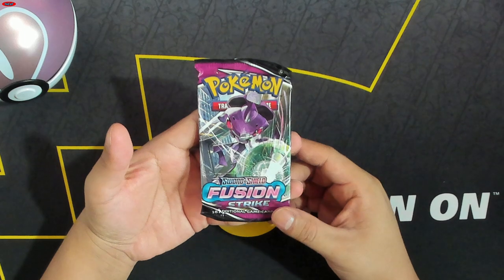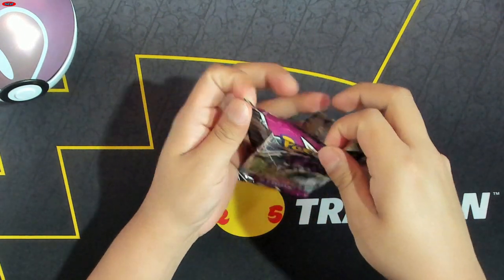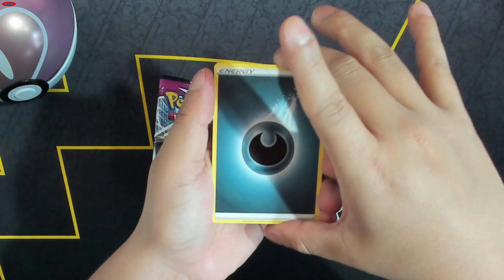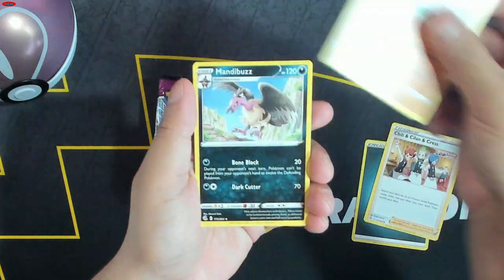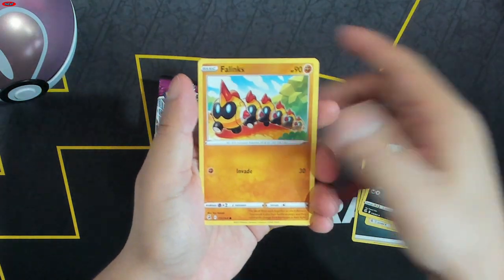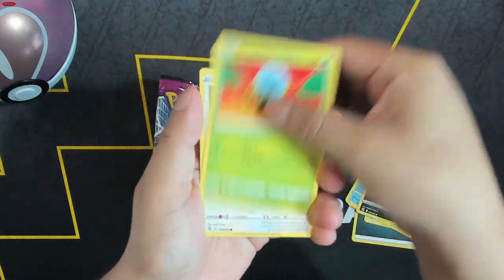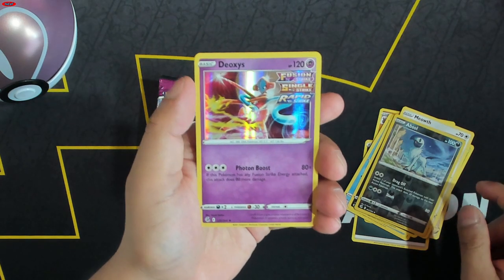How many times must Fusion Strike let us down. Energy, energy, Chili, Silicon Crest Gliscor, Mandibuzz, Phanpy, Snoodle, Vullaby, Dusclops, Meowth, Absol, and a Deoxys.